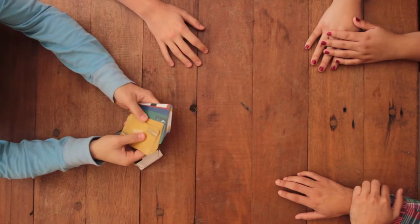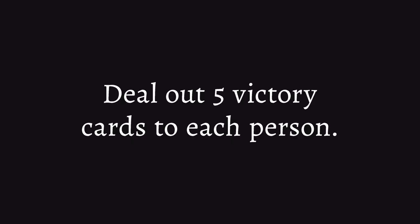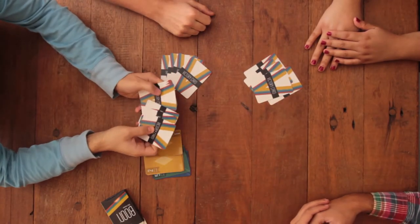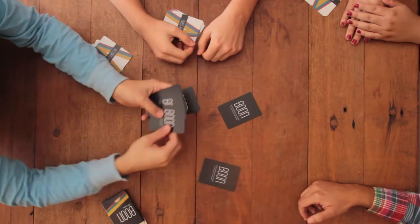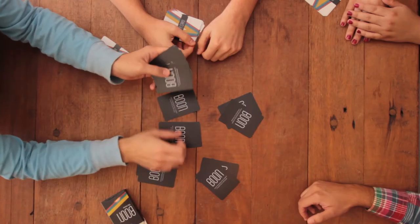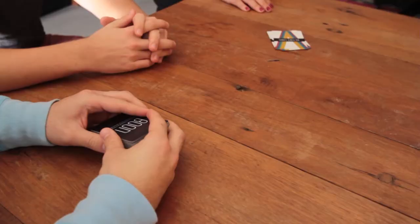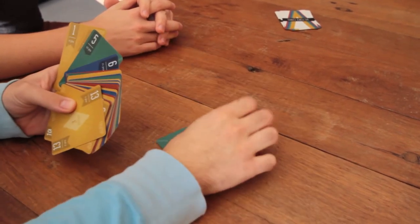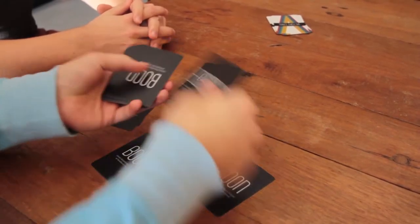Before you play, separate the victory cards from the gameplay cards. Deal out five victory cards to each person — note that this is only done once at the beginning of the game. Then deal out the remaining gameplay cards. With four players, deal out seven cards per person and put four cards face down into a separate pile called the boon. With three players, first remove the green one and red one from the deck, then deal nine cards per person and put three cards face down into the boon pile.